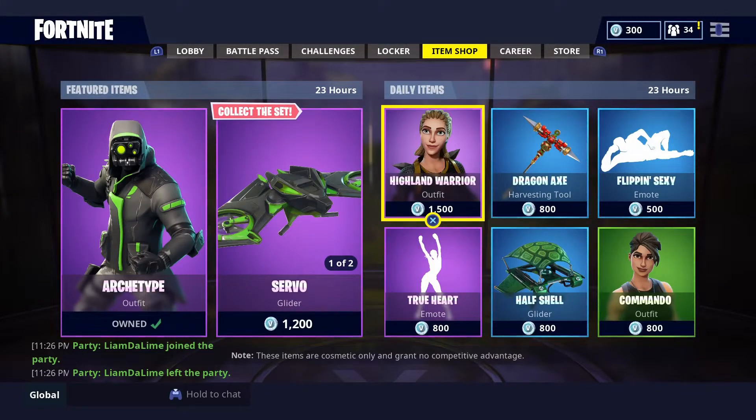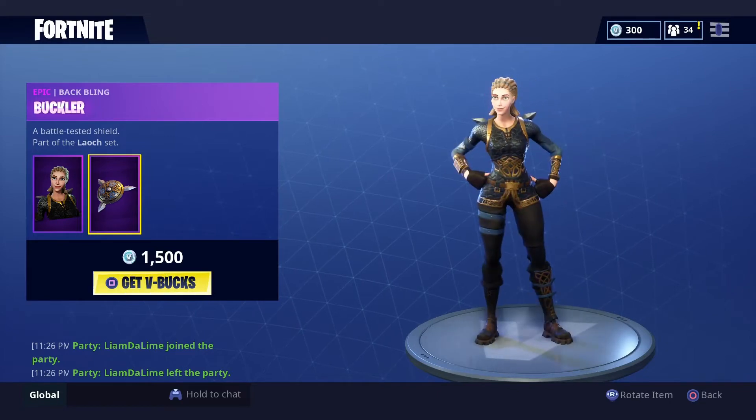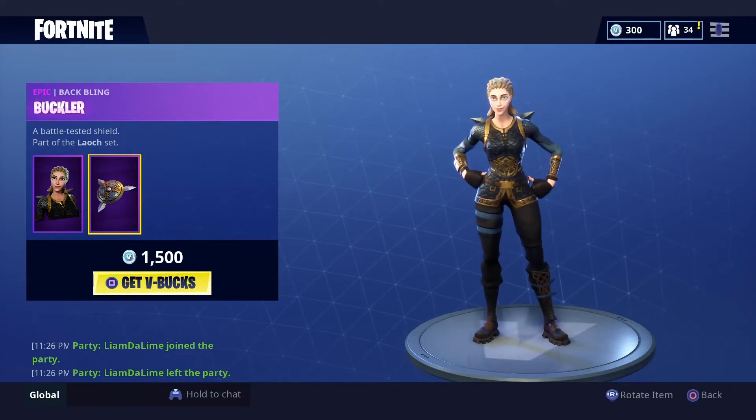Okay guys, in today's item shop we have the Highland Warrior! The Highland Warrior is back with the Buckler Black Back Bling. The Highland Warrior is definitely one of those cool skins that I really like and really enjoy seeing when I play the game, but I can't afford it right now.